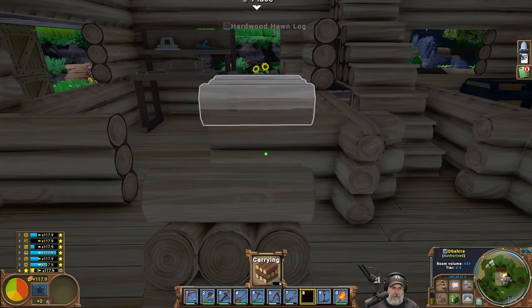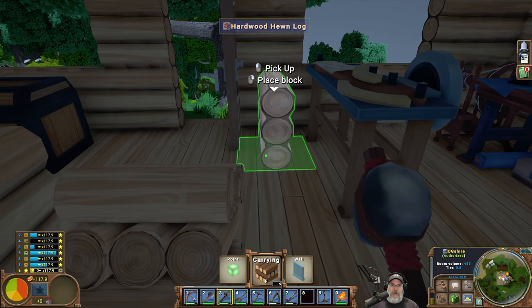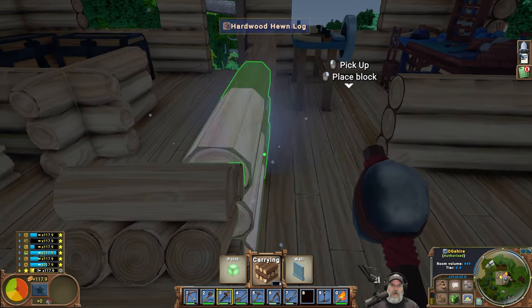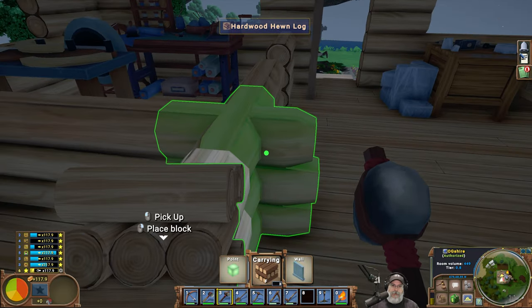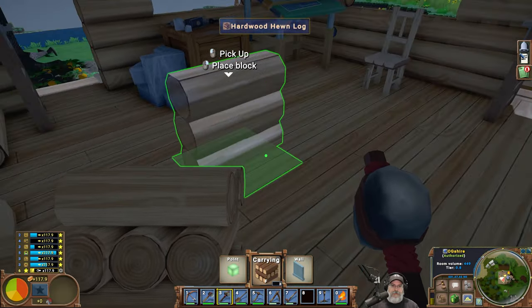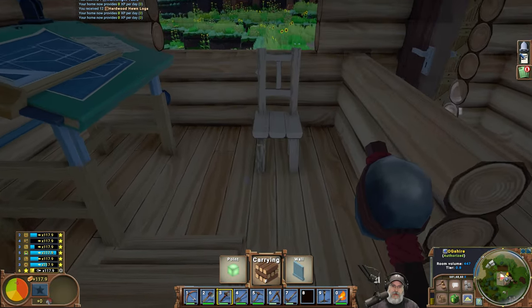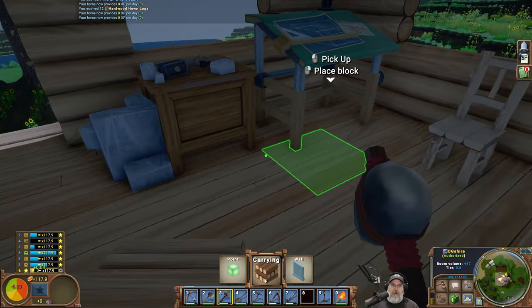Alright so we want walls. We can put a wall here and a wall here, and then we'll put a door going into that room like so. We can still walk through here — yeah, okay. Uh-oh, we're gonna have a problem with the masonry table, aren't we? What if we did this — that takes up two blocks worth of space. Yeah, we're not gonna be able to do that.